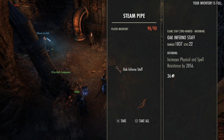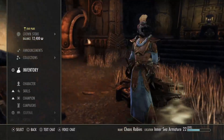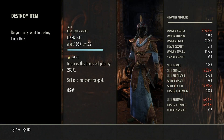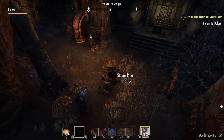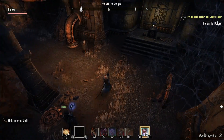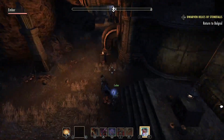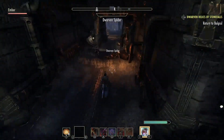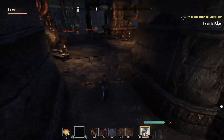There's a staff that has Defending on it, so we're going to go into inventory. We'll get rid of the one without any enchantment on it. We might not even need this one, but it's another item we can break down if we can't recharge it. We're just checking all the little stuff on the way out. This time we're going to go the other way since we came in from that direction.